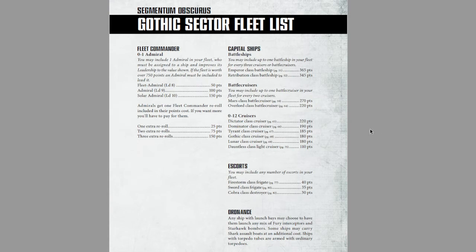Moving on to the actual ships: the Imperial Navy Gothic Sector can have two battleships, the Emperor or the Retribution. You may have one battleship for every three cruisers or battlecruisers. For battlecruisers you have access to the Mars and the Overlord — two excellent ships for their purpose. In cruisers we have the Dictator, Dominator, Tyrant, Gothic, Lunar, and Dauntless. The Dominator can only be taken in one other fleet — it's your secret weapon and the cheapest Nova Cannon you can buy. Your escorts are the Firestorm, Sword, and Cobra.